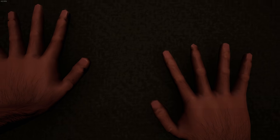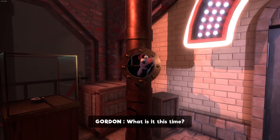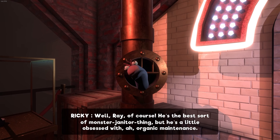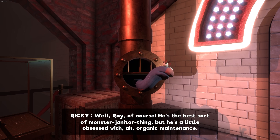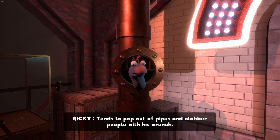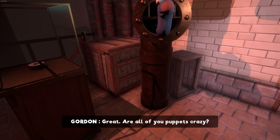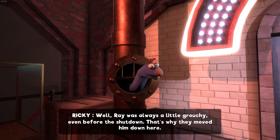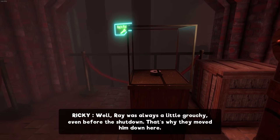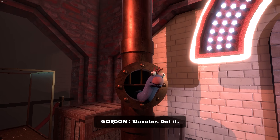Gordon and Ricky give us the rundown on the sewers. Ray is the area-specific puppet — described as the best sort of monster janitor thing, a little obsessed with organic maintenance, who tends to pop out of pipes and clobber people with his wrench. He's always been grouchy, even before the shutdown, which is why they moved him down here. The only way out is by elevator, and he can't figure out how to use the buttons.